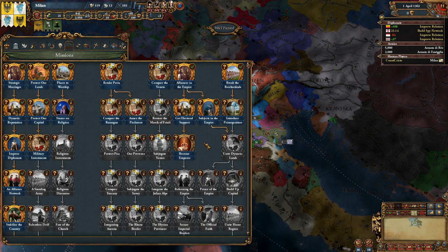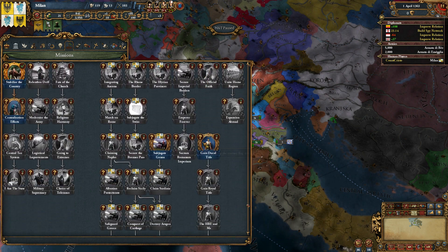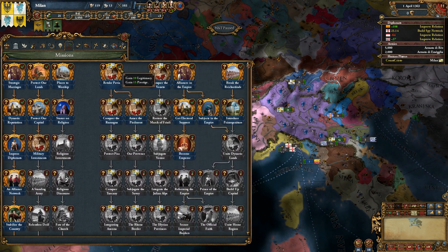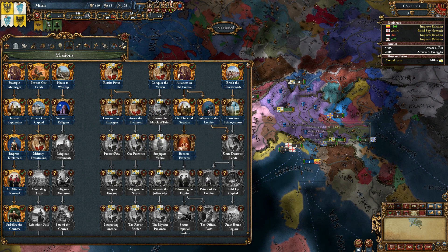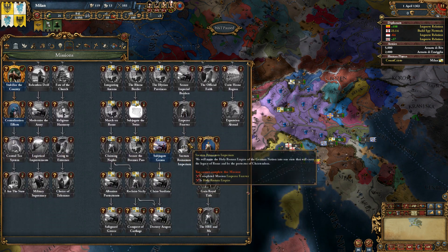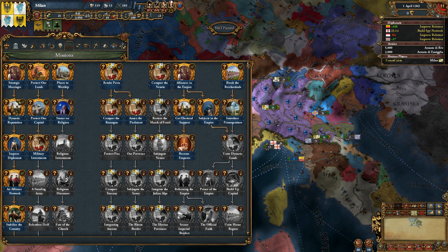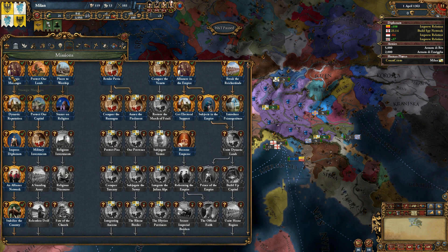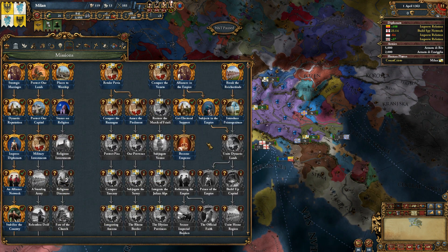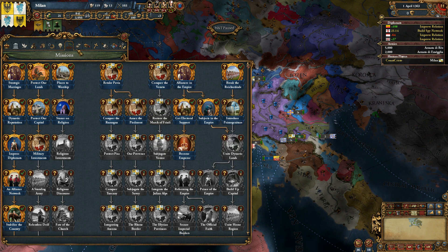Next up, Missions. MEIOU and Taxes contains a huge set of mission trees, especially a very large and pretty one for Milan. If you're playing as Milan, you will benefit from the glory of this massive tree which has various different sections. This region is the HRE tree which every HRE member who is a monarchy has. There's also a default base tree, a military tree, a religion tree, and all that kind of thing. Look through and make sure you have in mind which missions you want to fulfill and the bonuses you'll get from them.